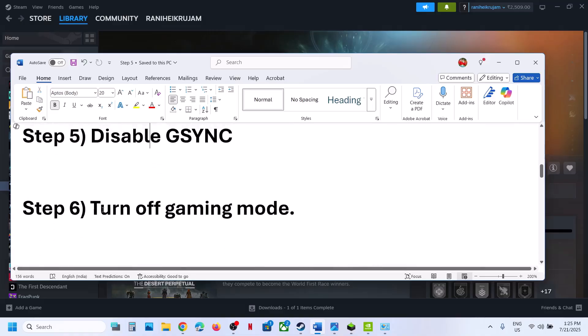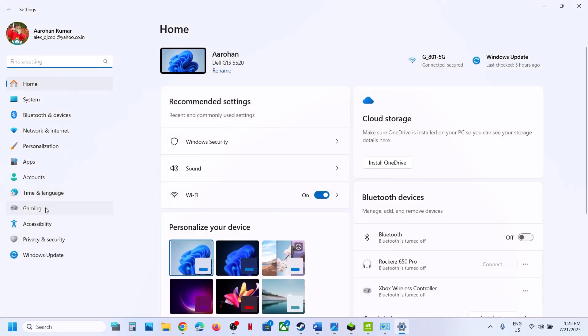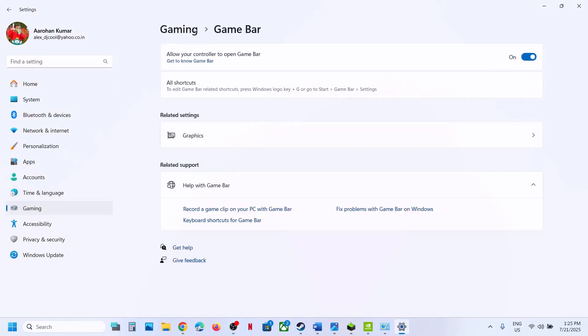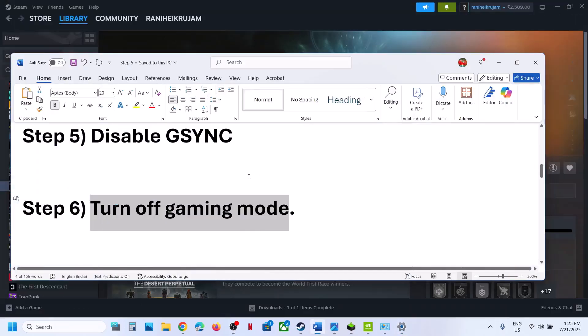The next step is to turn off gaming mode. Open Windows Settings, go to Gaming, then Game Mode. If Game Mode is on, turn it off. If it's already off, turn it on, and check which setting works for you.